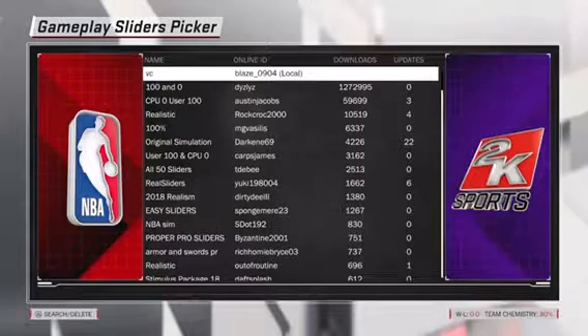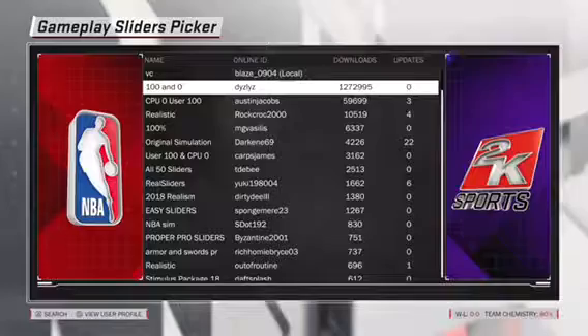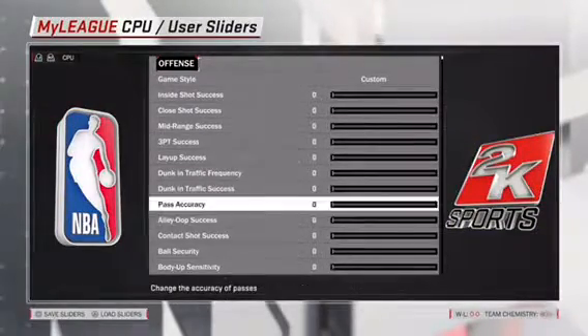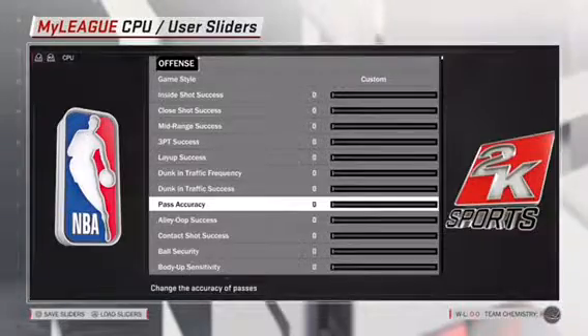Go to Load Sliders. It'll be this one right here — 100 to 0. Push Square, then Save Sliders, and click that. Done. I already made that before.